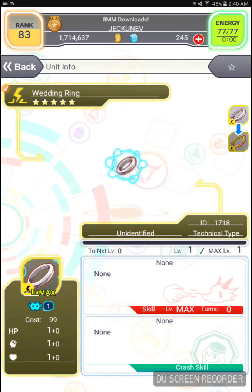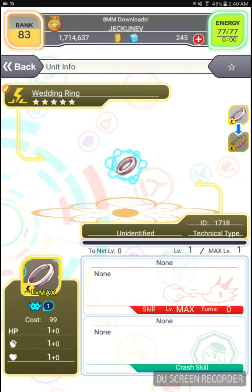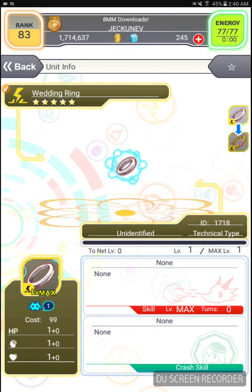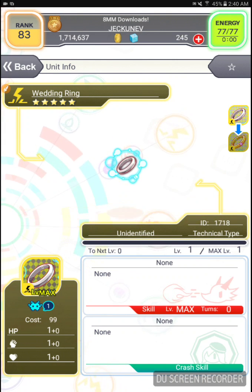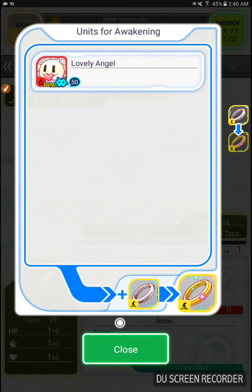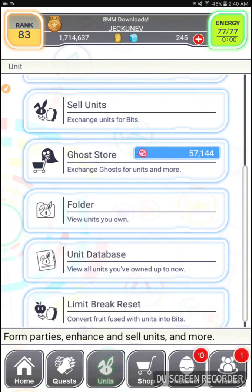Look at it — it floats and it glows. So it has no skill, no crash skill. It has a cost of 99, it's unidentified, it's a technical type. I don't know why, that's funny. It seems that in order to awaken it you need lovely angel bug 50, which is of course dropped from the event missions.